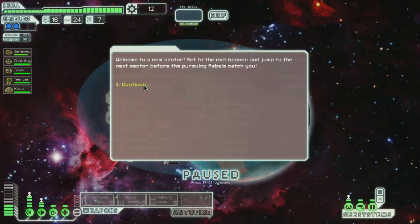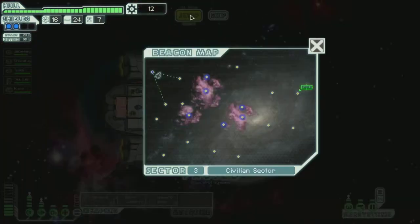Welcome to the new sector. Get to the exit beacon and jump to the next sector before the pursuing rebels can catch you. Ooh, lots of nebulae. I hate nebulae. Let's go around them.